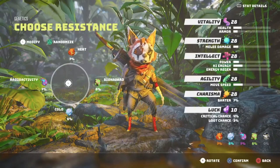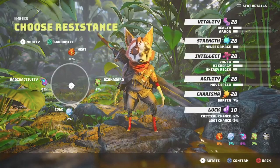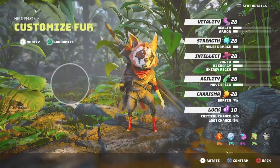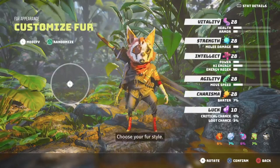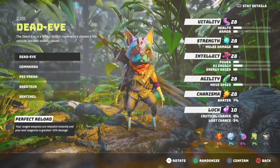After that you have to choose resistances. I'd recommend keeping them right in the middle for now, since you don't know what awaits you. Keep that in mind after you've spent your attribute points.